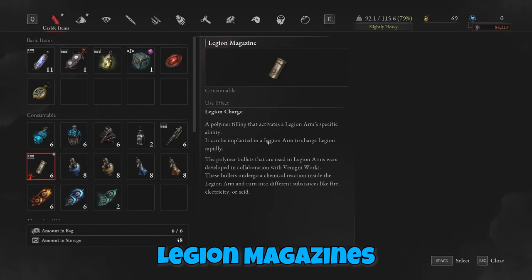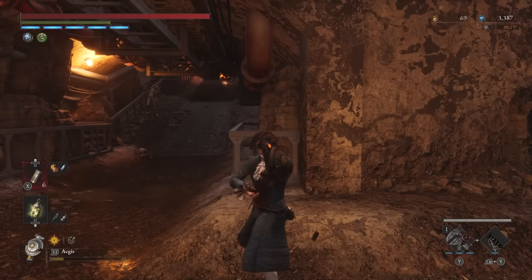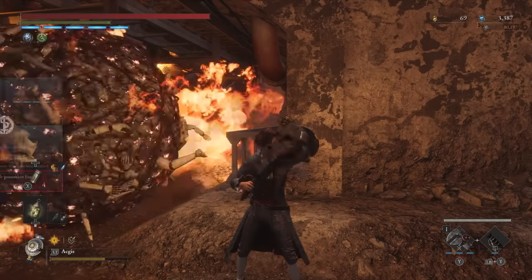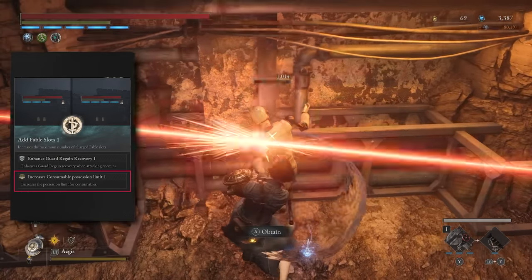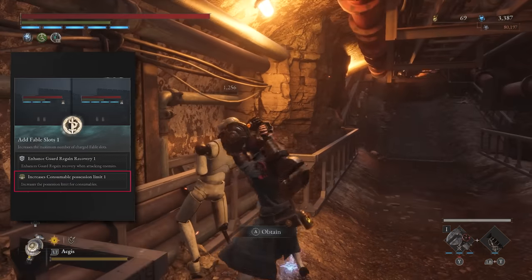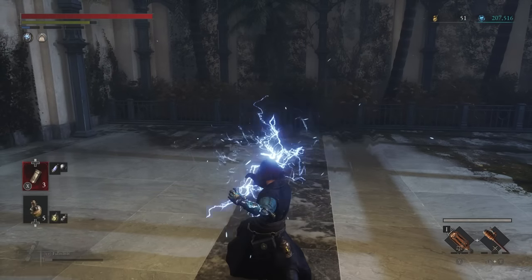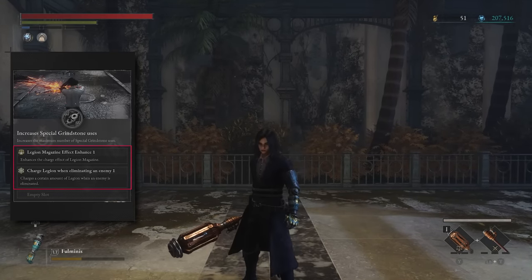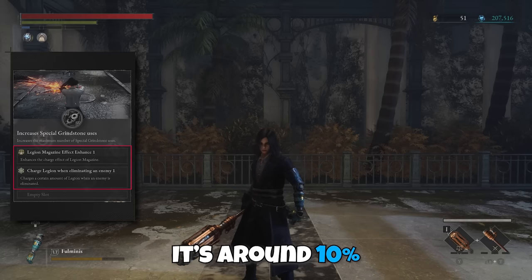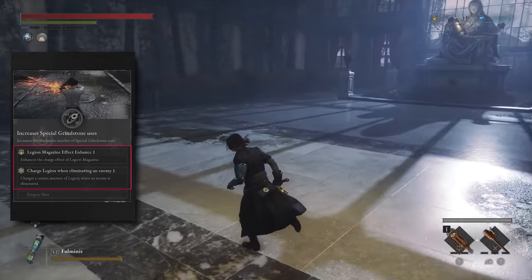First of all, make sure you stock up on Legion charge restoration items from the hotel shop — you can buy them very cheap — and always keep them on you so you can use your Aegis longer before having to rest again. Since you can only use three of these items at the start, make sure you have some P-Organ upgrades too, namely the ones that increase your consumable slots from three to five so you can carry two bonus items. And if you haven't noticed yet, you can also choose the improved Legion magazine upgrade so that your items recharge around 10% more, meaning you only need three magazines for a full recharge instead of four, allowing you almost two full recharges.